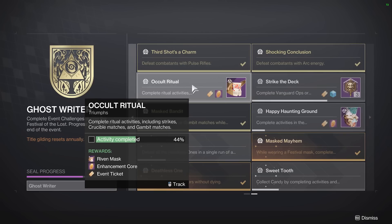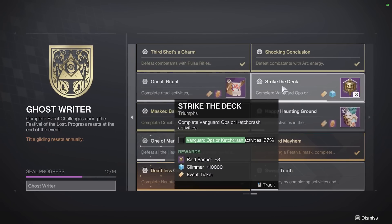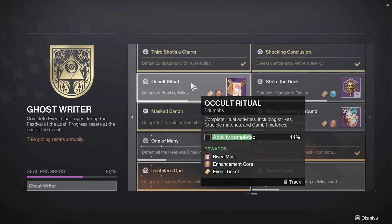You still need to do like 20 or 25 of these things, so you're going to be doing a whole bunch — make sure you do Crucible Matches, Strikes, and Gambit. Knock this out before you start farming pages, because otherwise you're going to end up with like 200 pages and still need to go run a bunch of Strikes. Do this before you go farm pages and Witch Queen missions. They're efficient, but you don't need to do those until you figure out how many you need left.